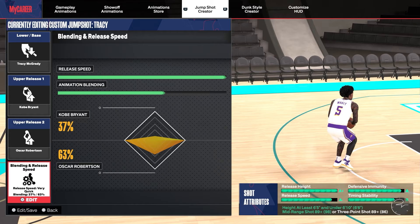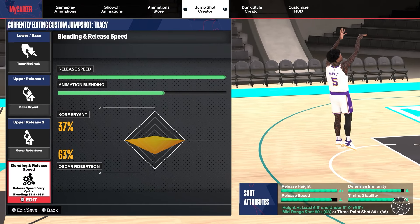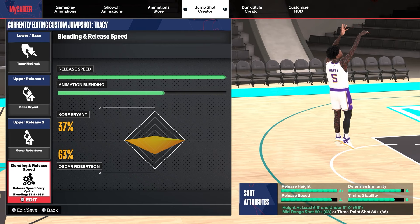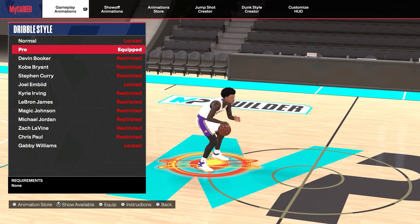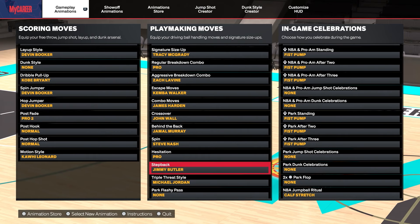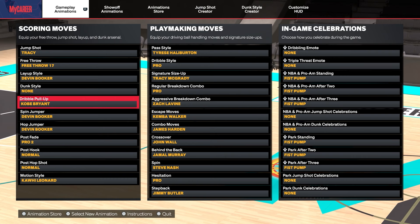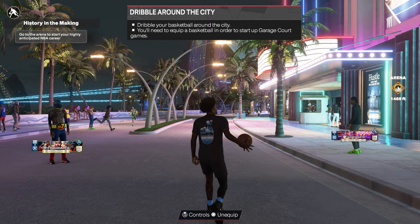If you want my jumpshot and sig for the build: Tracy McGrady is the best base in the game. For releases, Kobe is number one, Oscar is number two, 37/63 split, and max speed. For my sigs, my passing style is Tyrese — dribble style you automatically get pro. Then Tracy, pro, Zach LaVine, Kimbo Walker, James Harden, John Wall. Take that jumpshot, Devin Booker layup style, and Kobe Bryant fadeaway — and you're not gonna lose.